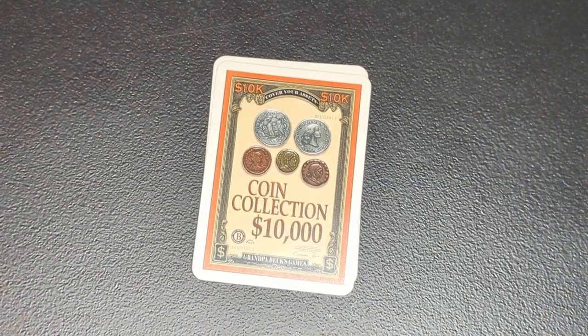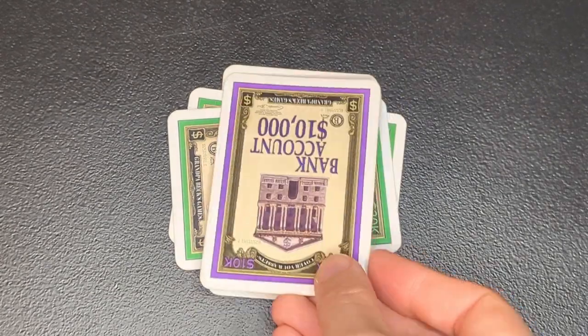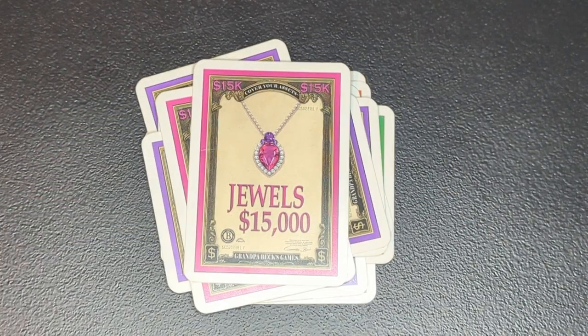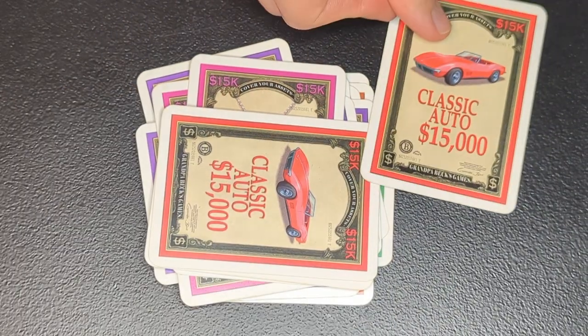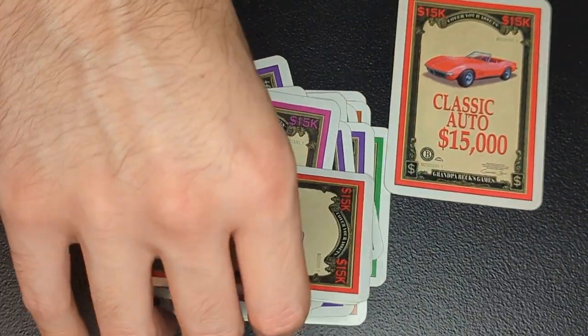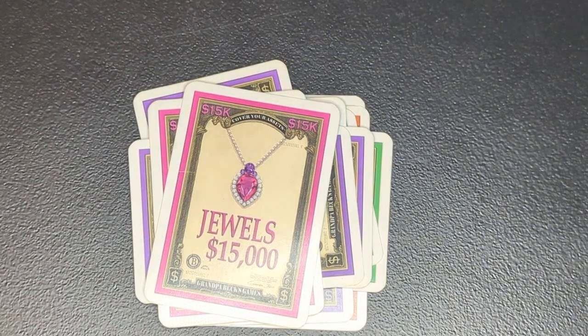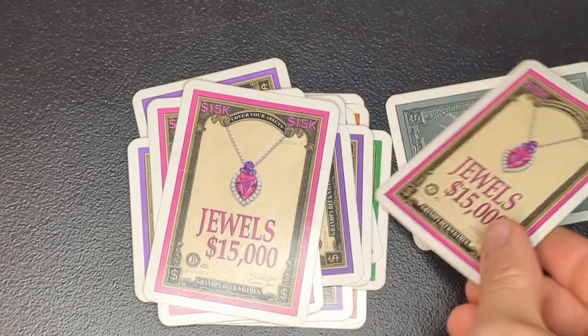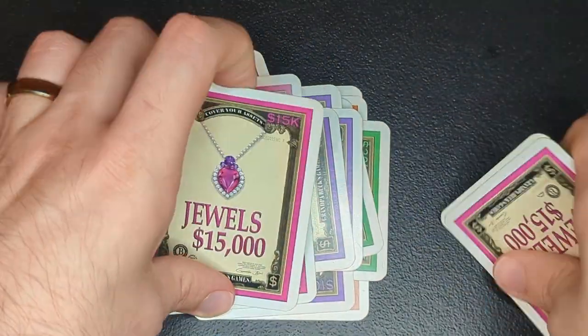Your goal in Cover Your Assets is to win the most money by building a stack of valuable assets. You can add new assets by playing pairs of matching cards, but the asset on top of your stack is exposed so your friends can steal it if you aren't prepared to fight back. Assets that have been fought over become worth even more money, especially since the most valuable cards in the game — gold and silver — are wilds that can be used with any asset type.